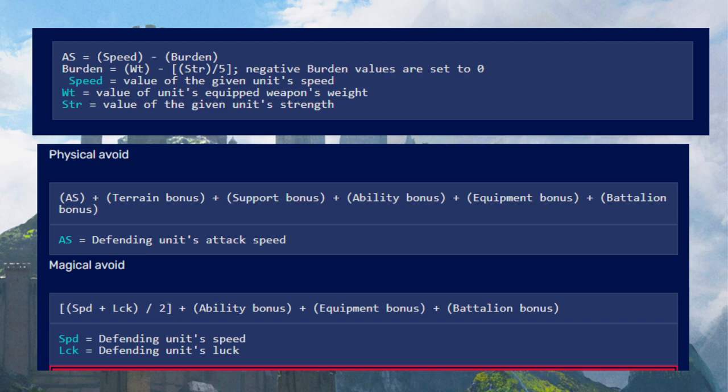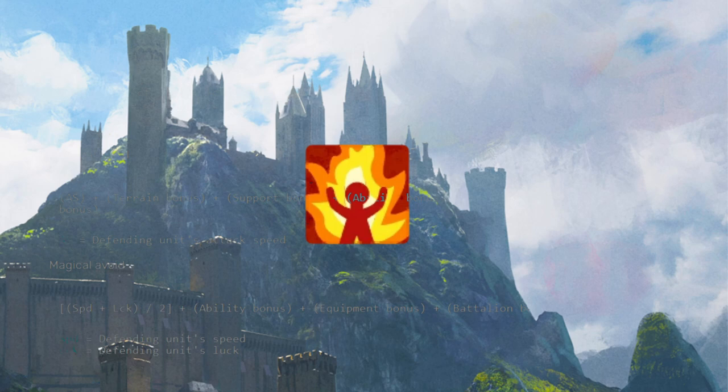Now allow me to introduce you to Confidence — Ferdinand's personal ability. Confidence provides plus 15 to hit and avoidance so long as Ferdinand's HP is full. That's only useful when his HP is full and becomes worthless once he's hit, and that may be the case — but an additional 15 to hit and avoidance can make a huge difference, especially once we combine it with some interesting skills.